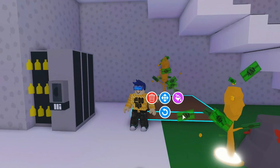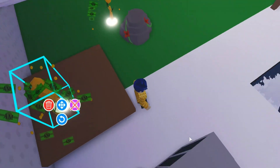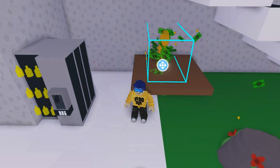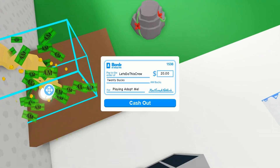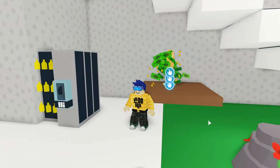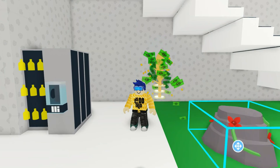Grab another money tree and line up the stems so they're on top of each other. Go up a little bit and grab another money tree, popping it into the same spot so it's all down the middle of the same stem. Grab the barrier, go up, and add that last money tree. Make sure it's in the right spot. Now remove the barrier — just sell it — and we can move the rock across.